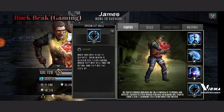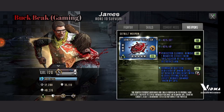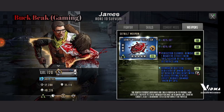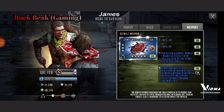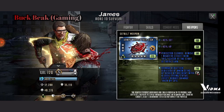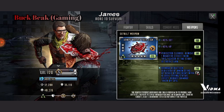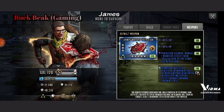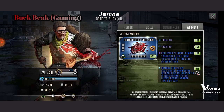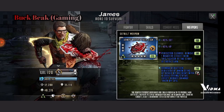It looks like he has a special weapon, so let's take a look at it: James's Robust Stop Sign — 40% defense, 40% HP, Perfected Cleanse: remove one negative effect from this fighter at the start of every turn. Damage Reduction Debilitated: when being attacked by an enemy with a Debilitating status effect, reduce damage taken by 50%.